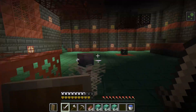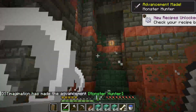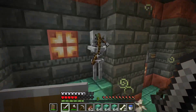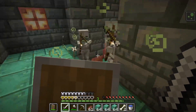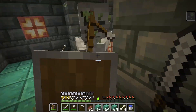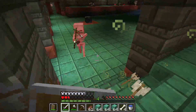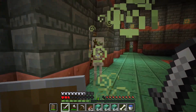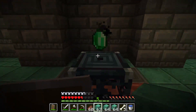We'll quickly clear this out. Hit the Breeze — oh, it's a poison one, the worst one. Luckily we've got the Breeze over here. And there we go, we've cleared it and now we can actually build the farm.